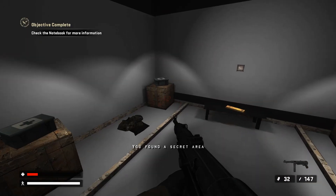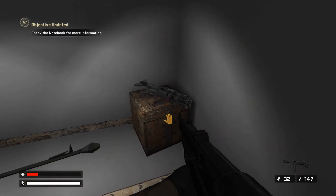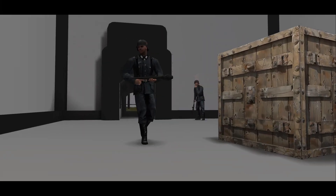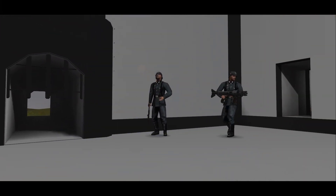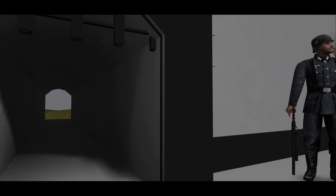Did I beat it? A gate opens — suddenly we've got to deal with more enemies. Tough enemies, and I have very little health. I had a feeling that gate was going to open at some point. You can learn about shaders and fight some Nazis.